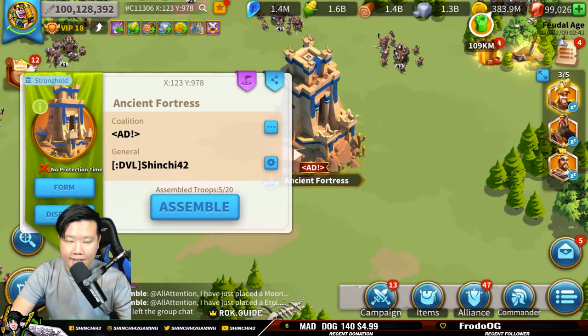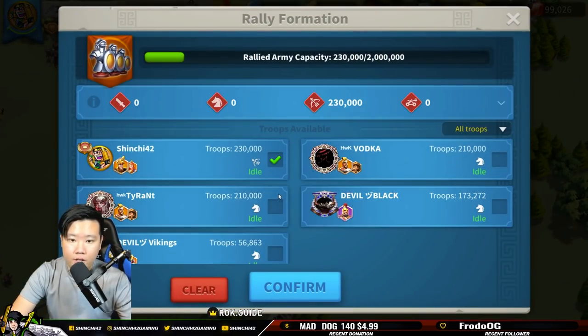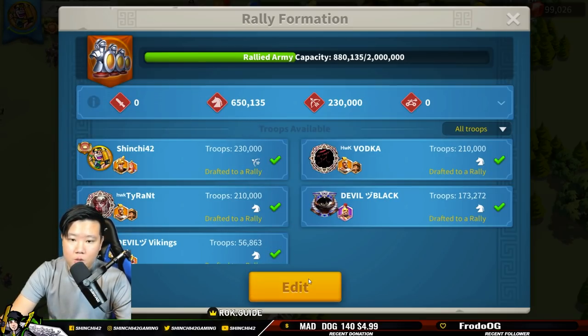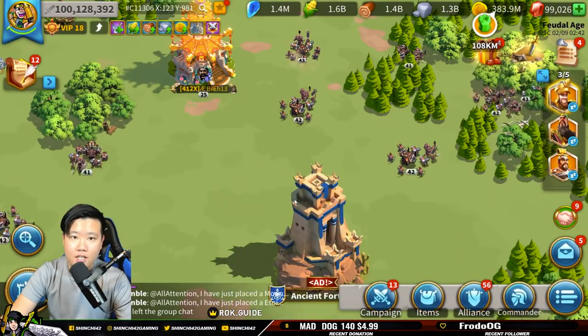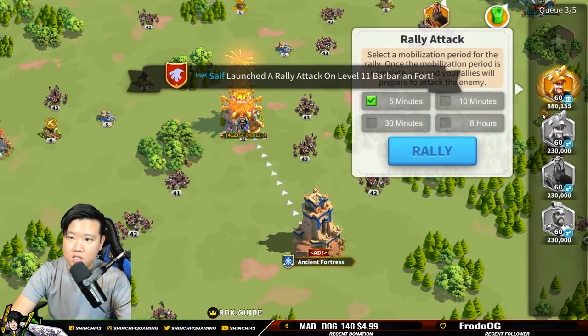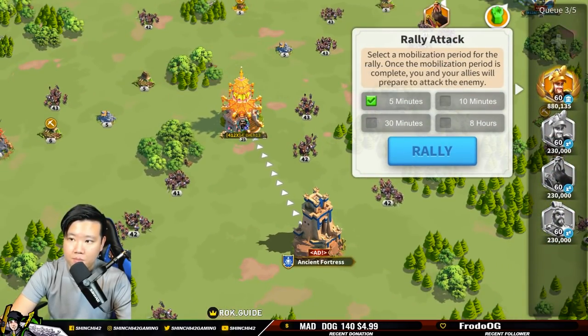So we've learned dispatch and assemble. Now let's learn about Form. With Form, you can select everybody and this allows you to rally. The first checkbox you click will be the captain. Once I click confirm, everybody is drafted to rally. Then I can launch a rally to a target, and the rally selection will show this symbol with feathers.